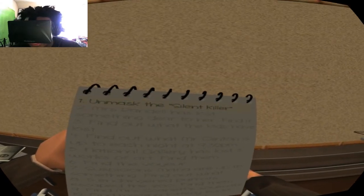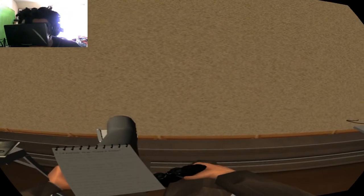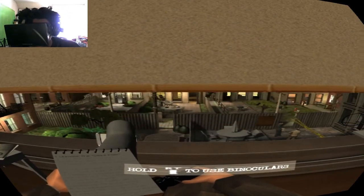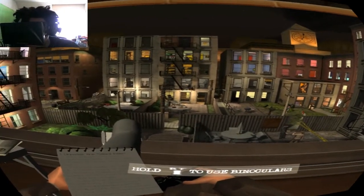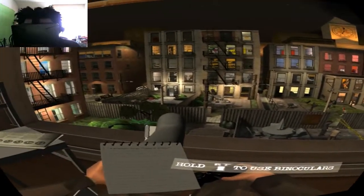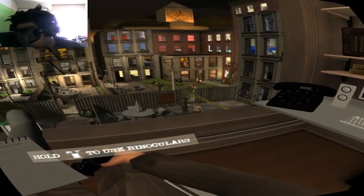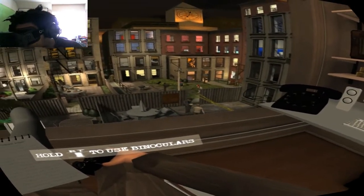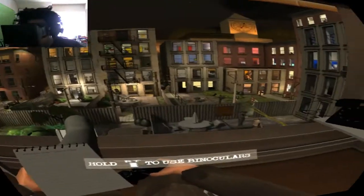So our first step is to unmask the silent killer. Here you have this guy's apartment complex. You play as a detective who's basically broken his leg, and coincidentally the crime scene is right down there. So his goal is to basically solve this crime, although he's injured.